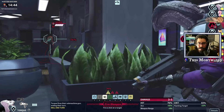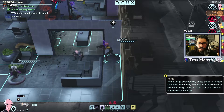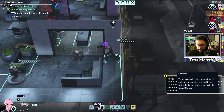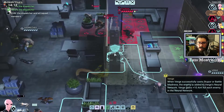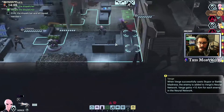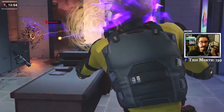We've got a lot. Try to take him out. Nice damage. Verge sionically casts Stupor or Battle Madness — the enemy is added to Verge's neural network. Verge gains plus 10 aim for each enemy in the neural network. We probably need to move actually. Evac the dispatch and all squad members — we need to be careful here. Miss. Damn it.